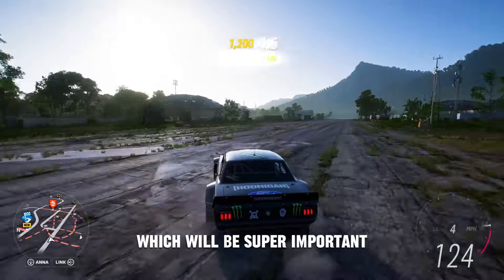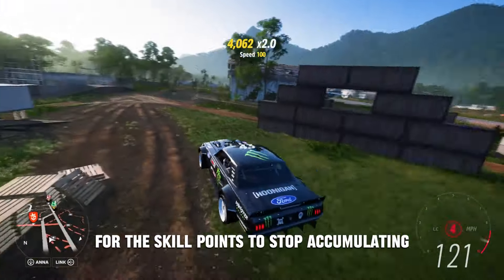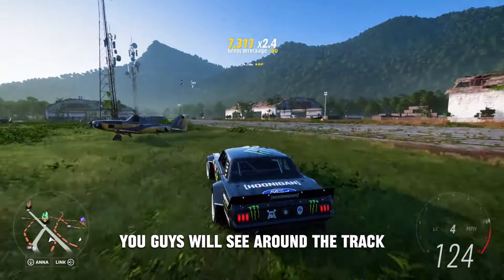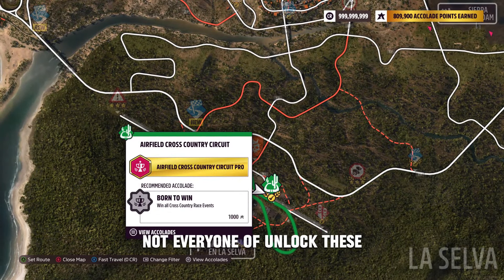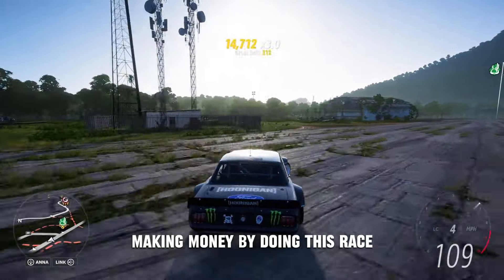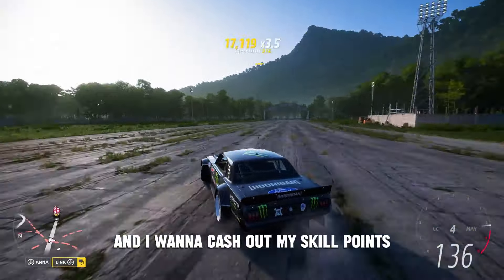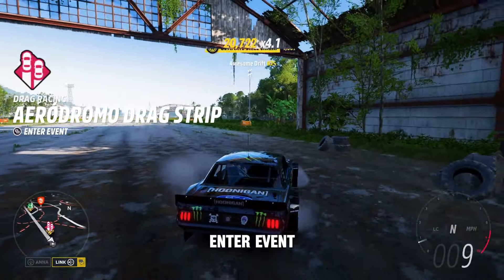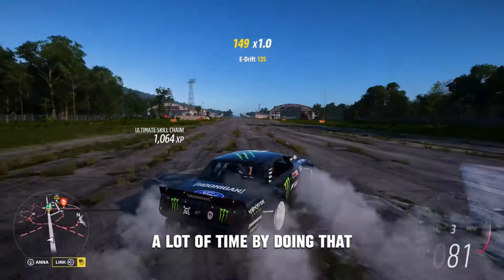Here's the next massive tip to save time: you don't want to be waiting 30 seconds at the end of every single chain for the skill points to stop accumulating. Around the Aerodrome track, there are two main events — a cross country event and a drag event. Not everyone will have unlocked these; the one most people have first is the drag event. Pretty much, when you want to stop and cash out your skill points and start a new chain, instead of waiting, go to one of these events, enter the event, back out instantly, then start drifting again. That'll instantly bank your chain. You guys will save a lot of time by doing that.